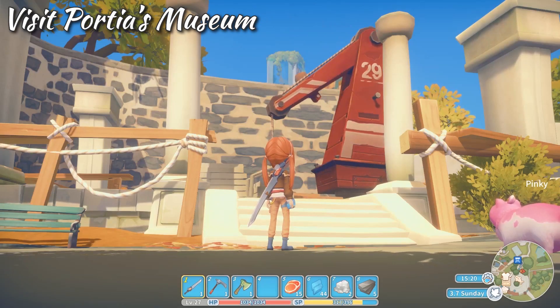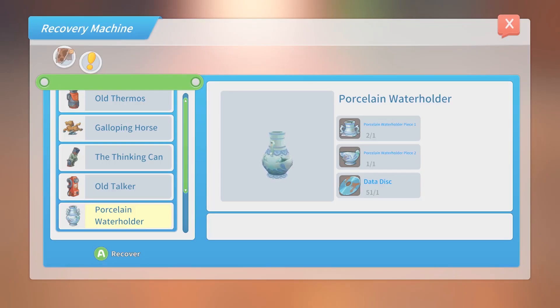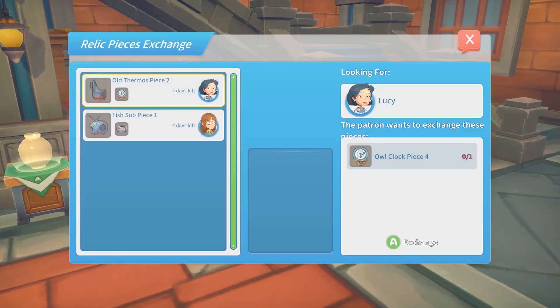As one of the builders in town, you can help the citizens of Portia by rebuilding their museum. Any relic pieces you've mined can be put back together using the recovery machine in the research centre, then you can display them in your workshop or donate them to the museum.